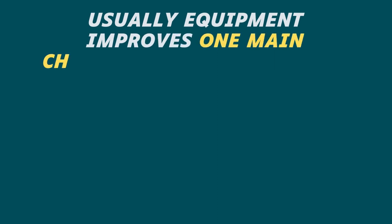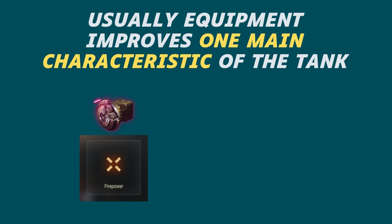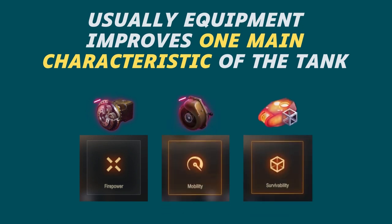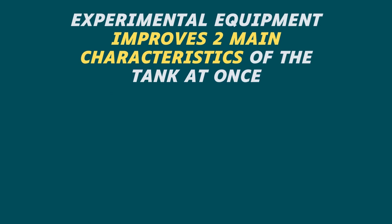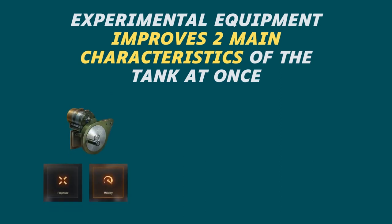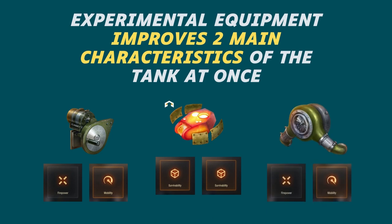Usually, equipment improves one main characteristic of the tank — for example, accuracy, stabilization, speed, or something else. Experimental equipment improves two main characteristics of the tank at once. In simple words, we have two equipment effects in one, but experimental equipment improves each of the characteristics by 10-15% less than normal equipment.